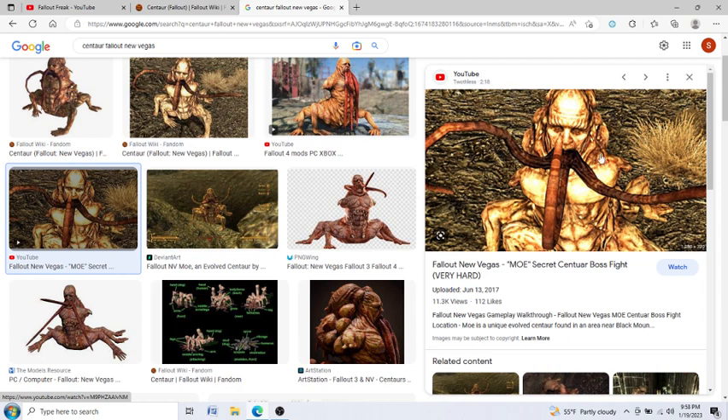Oh man, look at that nightmare fuel right there. Wow, that is freaky looking. Here are the tentacles I talked about in the video, and here are its arms and hands — or legs, or whatever. Here's at least four of them. That thing's doing some planking though — that thing's got a six pack!